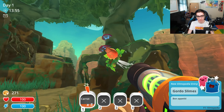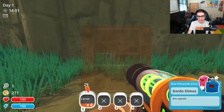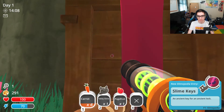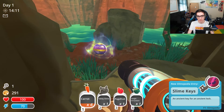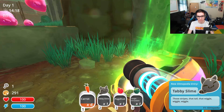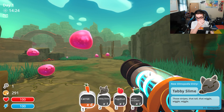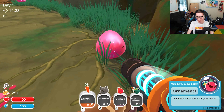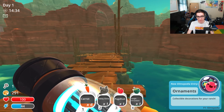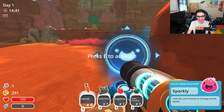And I should have enough stuff here to feed him. Tabby. And this is for the pink one. Or is that for the Tabby one? Oh, it's for the pink ones because they are now sparkly. Fair enough. I feel like I did that a little bit too quickly for the game to realise what was going on.